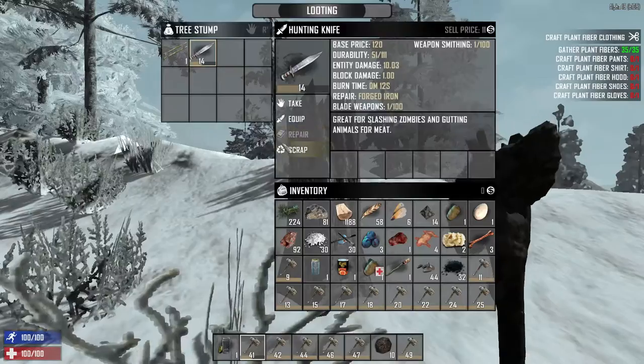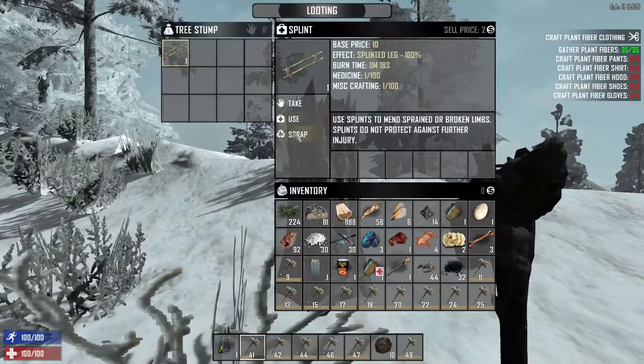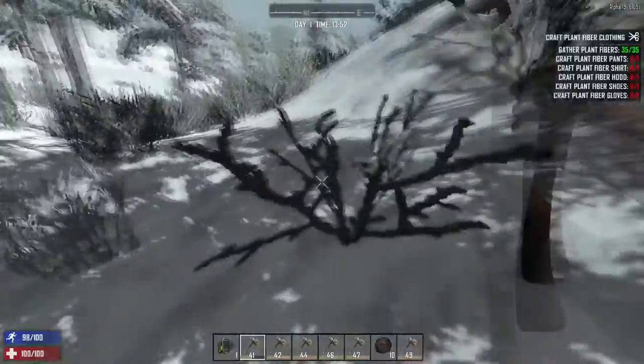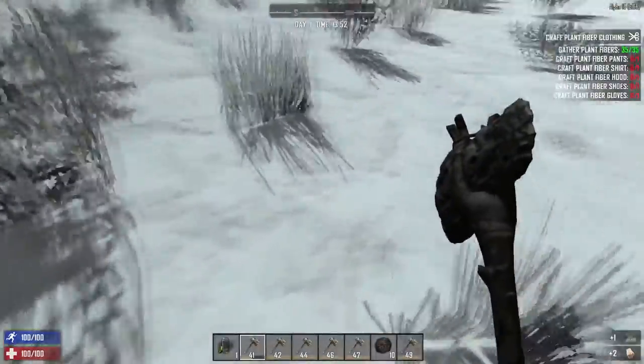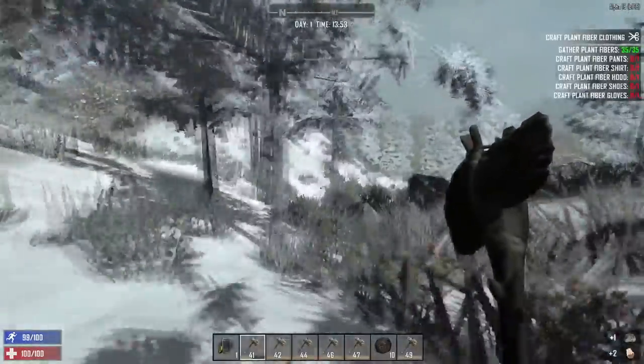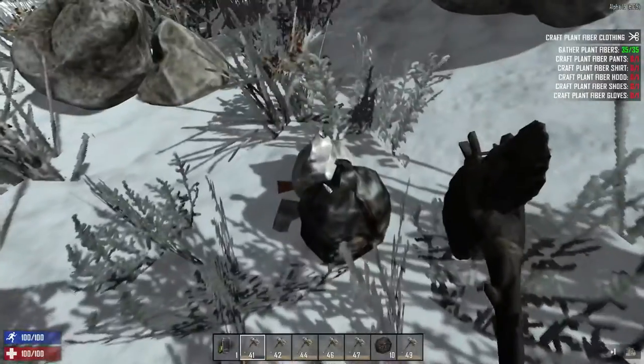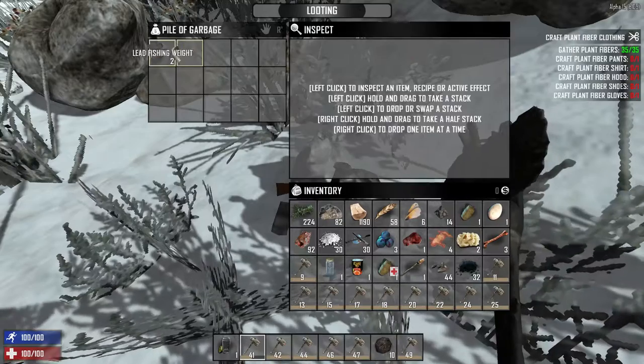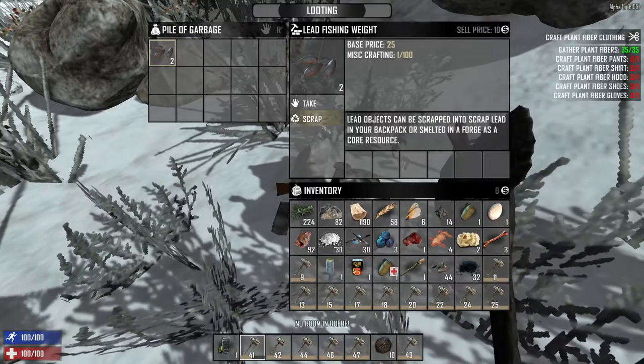A hunting knife. I'm gonna turn it into scrap - as well as that. You might have wondered why I turned that into scrap - well, the level was 14. It's not even worth considering. Bullet casings - for now we're just gonna scrap this stuff.